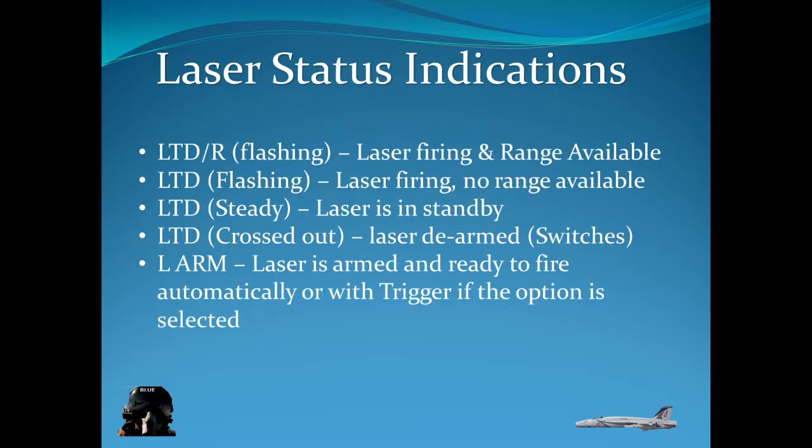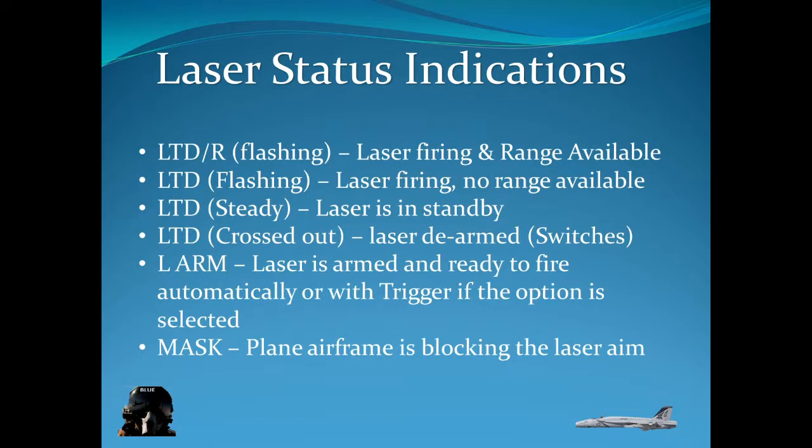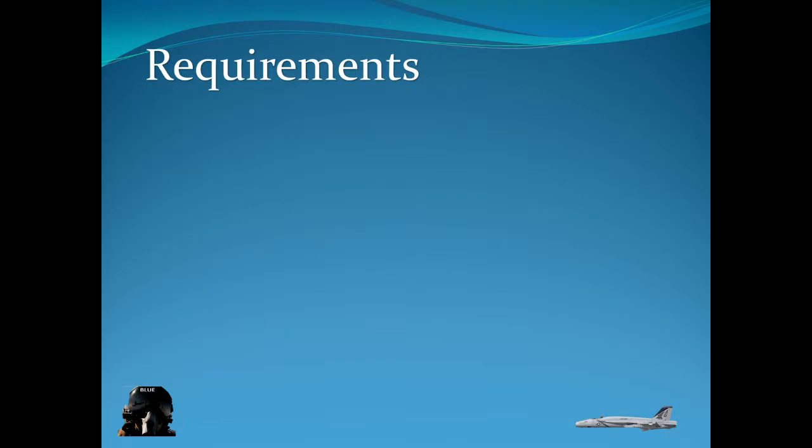When you do buddy lazing, you want to use the trigger so that you turn the laser on and indicate to your teammate that you have the target acquired and you're lazing. This way he knows he can drop the weapon once he has acquired the laser. And 'mask' — when the laser is going to be obstructed by your airframe whether you're turning or otherwise, and the target is no longer in sight or is being blocked, you'll see 'mask' and at that point you'll have to reacquire.